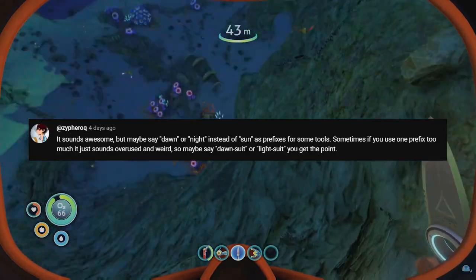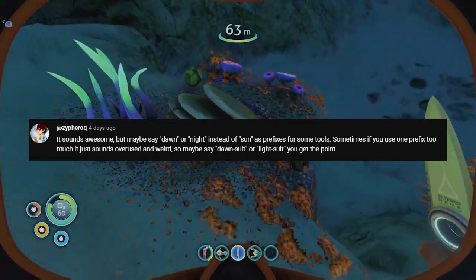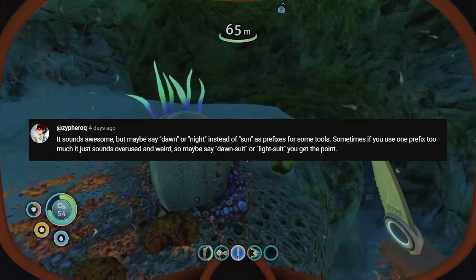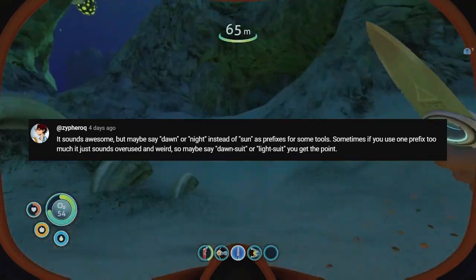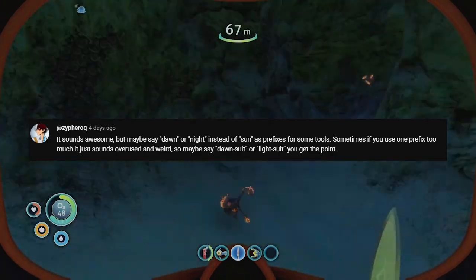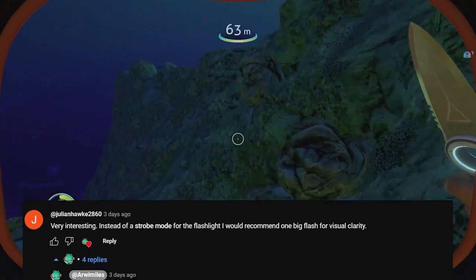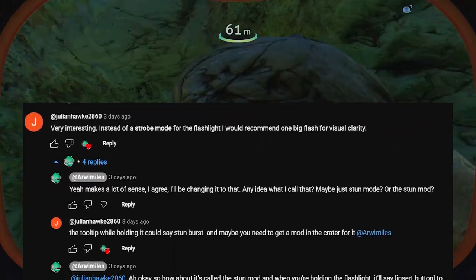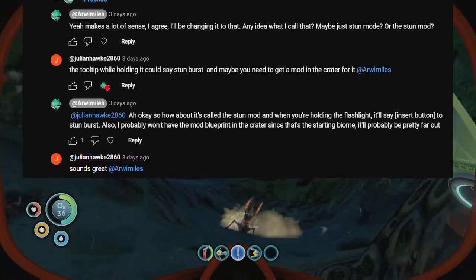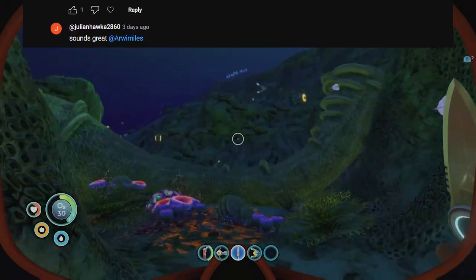This commenter suggested better prefixes than just 'sun', and I agree. Initially, the sun pod was called the light pod, but I forgot that somewhere along the line and didn't feel like changing the name everywhere. So yes, in the future, if I add more tools, mods, etc., I will be using a great variety of prefixes. Julian Hawk said the strobe mode should instead be a big flash of light, and I think that's a great idea. We talked a bit more and decided a good name for the flashlight mod would be the stun mod, and when the mod is equipped, there will be a prompt on the screen saying insert button to stun burst.